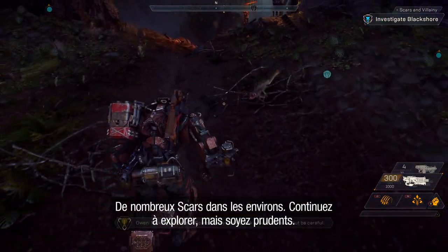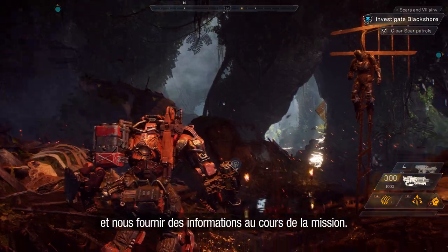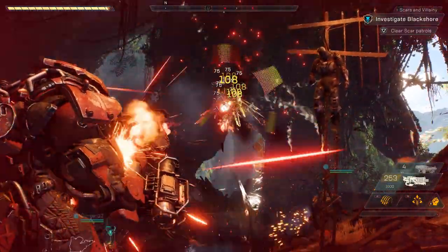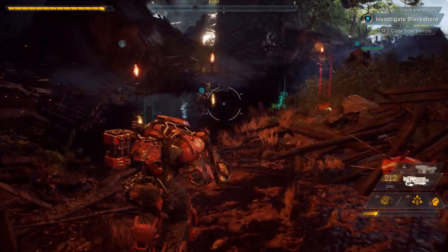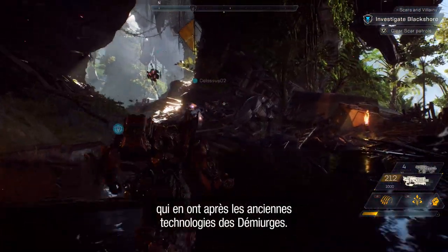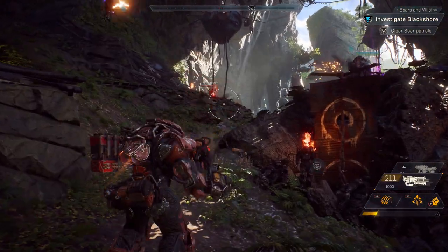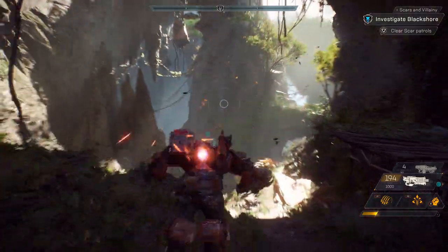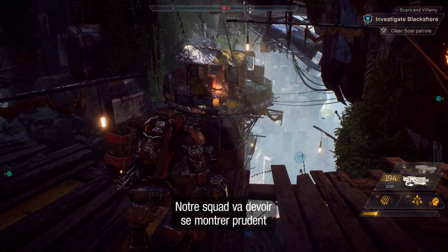Owen, what's the plan here? Picking up loads of scars nearby. Take a look around the area, but be careful. Owen is our cipher and guide for the mission, and will provide valuable intel. Up ahead we have a Scar watchtower. Our squad should probably tread lightly here so they don't call for reinforcements.